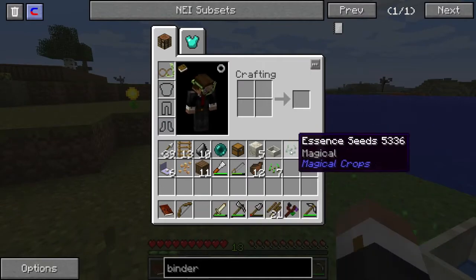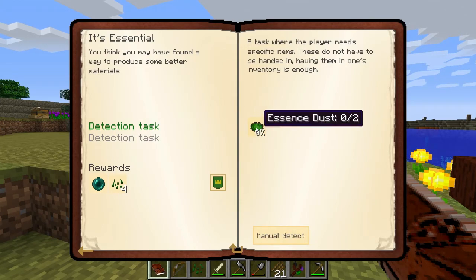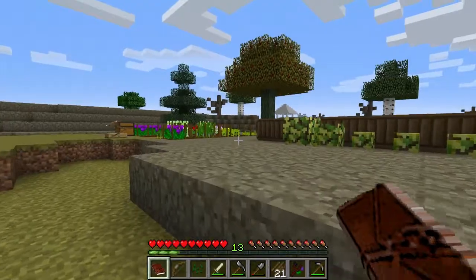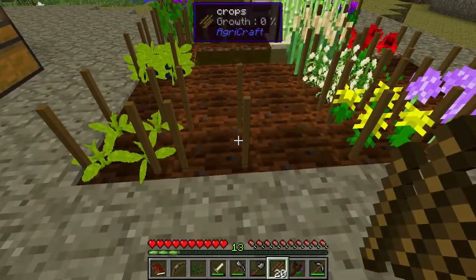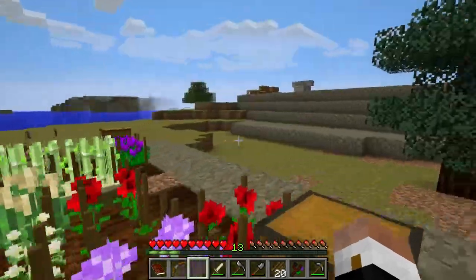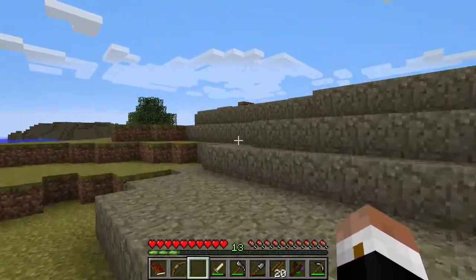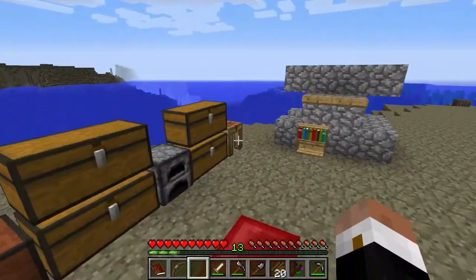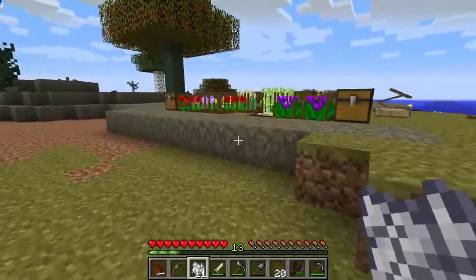Love magical crops, love it. So essence dust — you want me to get some essence dust? I got your essence dust right here. Let's get this bad boy planted. We'll let him grow. I wonder, can we bone meal him? By default, bone meal does not help the magical crops — you have to have specific magical fertilizer. We'll try it anyway and see what happens. It worked! Lovely.